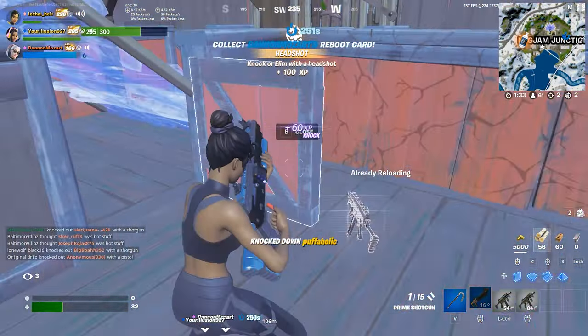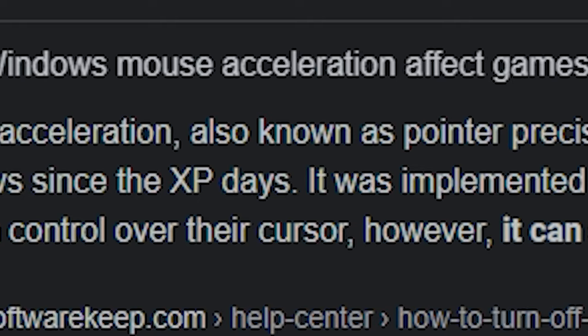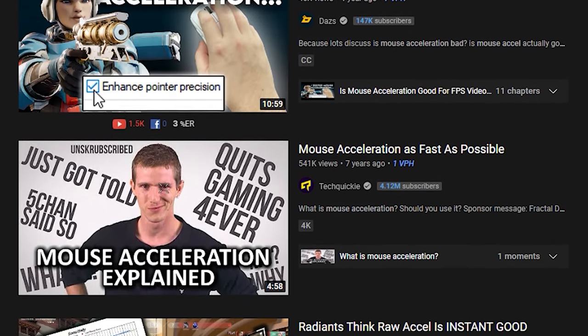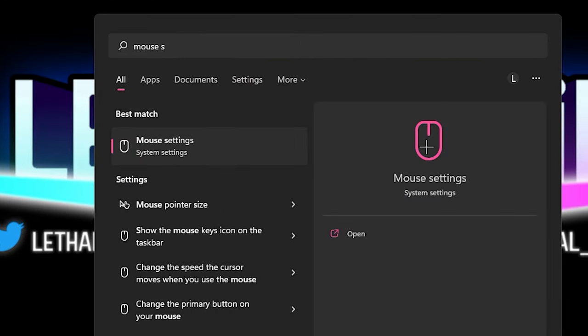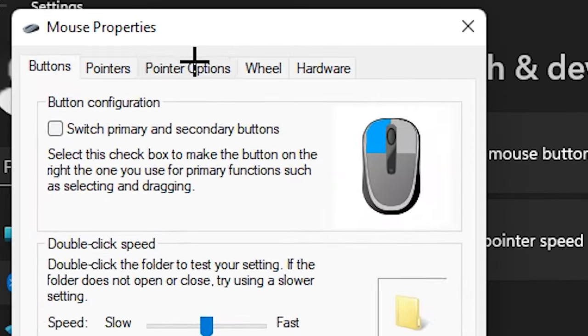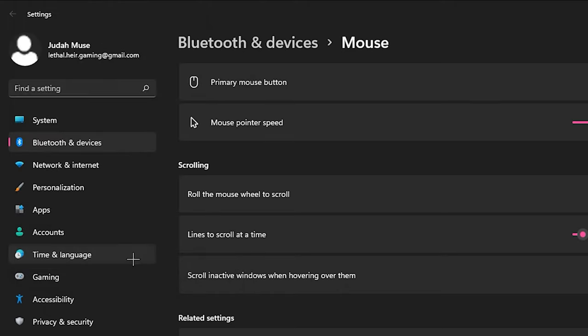Before we get into anything, you need to make sure that Windows Mouse Acceleration is disabled. Windows Mouse Acceleration, also known as Pointer Precision, was originally intended to help you feel more in control of your cursor. However, it's actually terrible for your aim. In Windows 10 and 11, you can disable it by pressing the Windows key and typing in mouse. Mouse settings should pop up. Click on it, then go to additional mouse settings. Under the Pointer Options tab, uncheck Pointer Precision, hit Apply and OK.